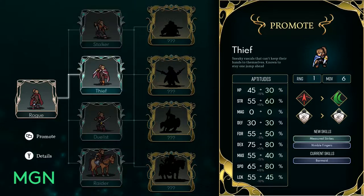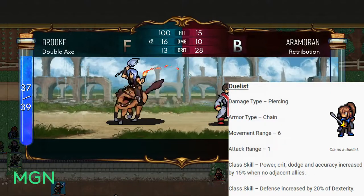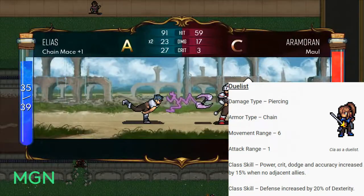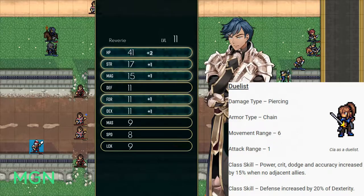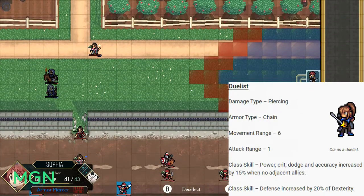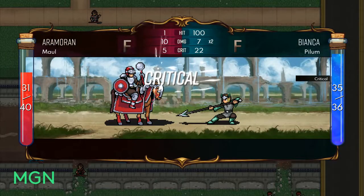The third option for level 10 promotions is Duelist. Their damage type will be Piercing, their armor type is Chained, they still have 6 movement range, and an attack range of 1. Their first class skill is that power, crit, dodge, and accuracy are increased by 15% when not standing next to an ally — that's a lot of stats and 15% is a pretty big number. Their second class skill is that their defense is increased by 20% of their dexterity stat, so Duelist is a really good statistical option in general.